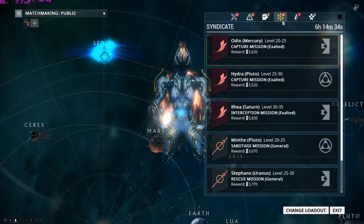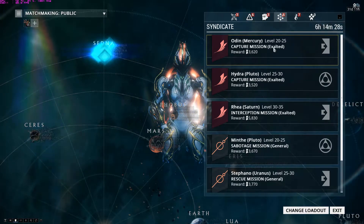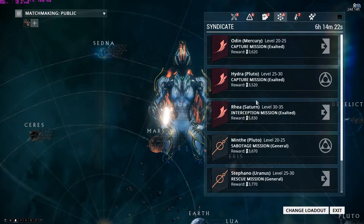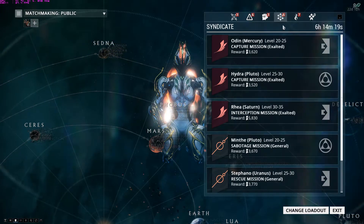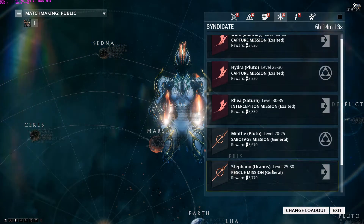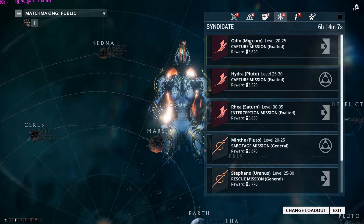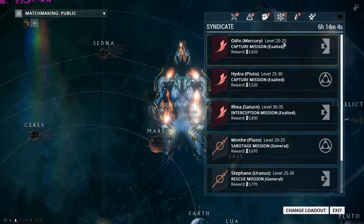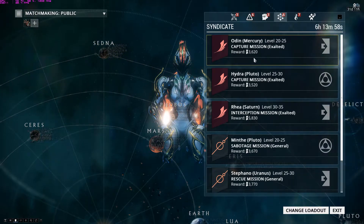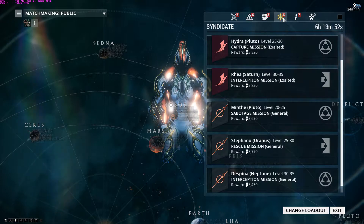Next is Syndicates. Syndicates are missions that give you points for your Syndicate — think of them like a club. I'll go over that in more detail in a bit and explain why they're important. When you first start playing I believe this section is locked. But essentially these are missions for your Syndicate; they tell you the mission name, location on Mercury, enemy level 20–25, mission type Capture, and reward 3,600 points to that Syndicate.